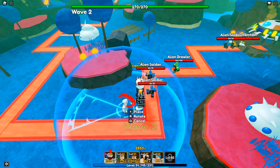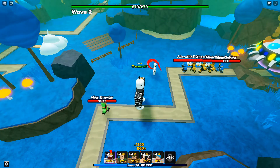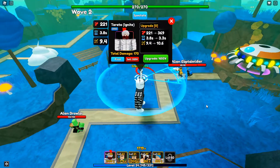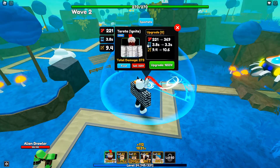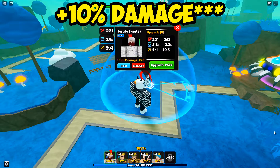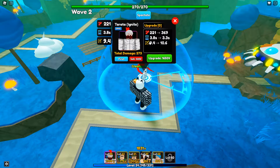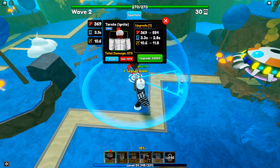He does cost 1,300 to place — same amount as his base form. He still has a cone AOE at the start. I can definitely say he is stronger because I think evolving gives 2x or 3x damage. He's doing 221 damage, 3.8 SPA, 9.4 range. His first upgrade costs 1,650 yen — let's go ahead and do that.